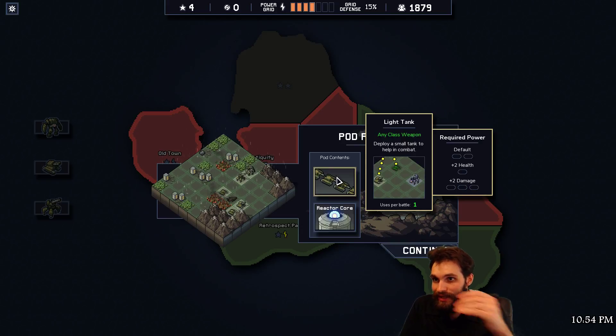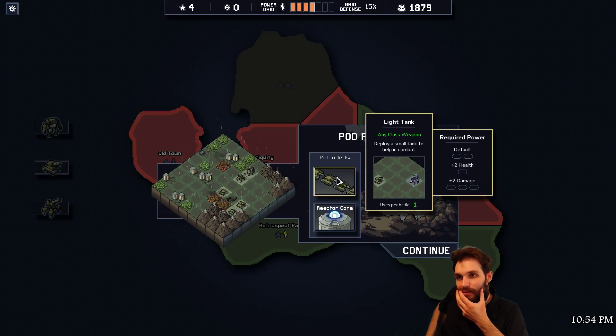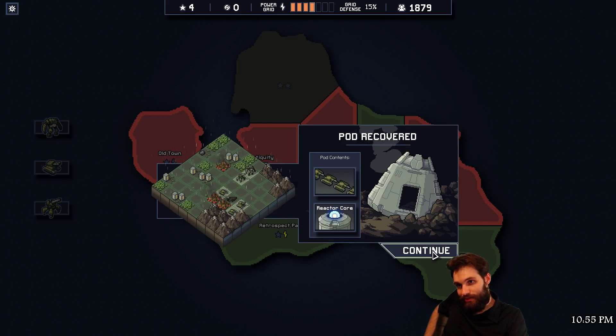Pod rescue - pod recovery! Let's see what we get. Light tank - deploy a small tank to help in combat. Basically the tanks we found there. I heard you like tanks so we put a tank in your tank so you can tank while you tank. It does take two power, and then we got a reactor core.